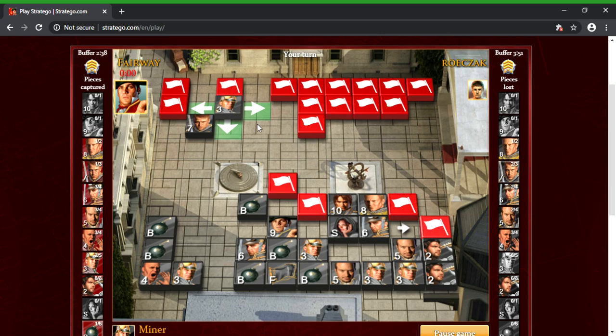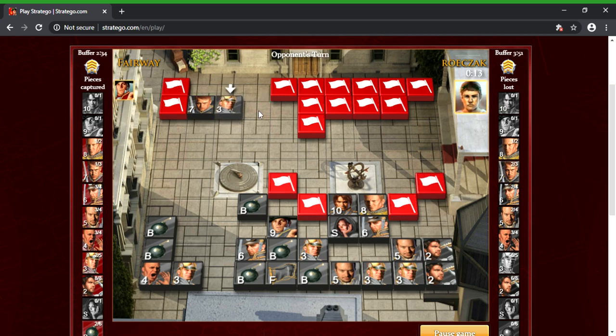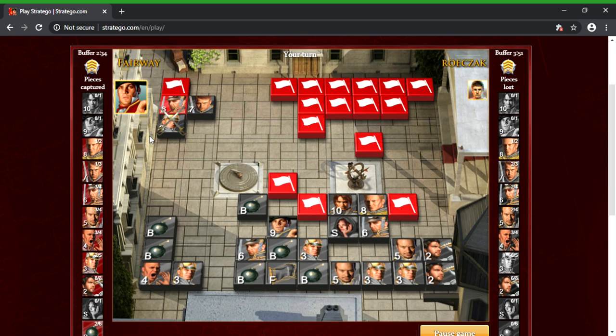I'm just going to do some exploring on this side now. Moving that colonel away — that might make him think this is my marshal, which is better than nothing. His colonel's gonna take a while to get over here, but might as well take these bombs out. That's a third bomb, I think — oh, captain! Interesting. Let's see what he does. We had these pieces here that were bombs — that could be a third bomb, and then he's probably got a tripod, so I'm gonna leave that alone.